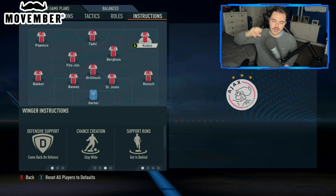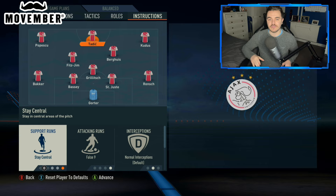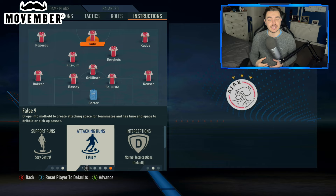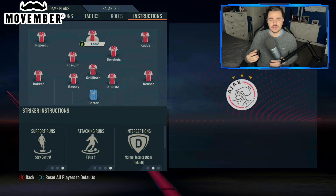Now with Tadic, support runs is stay central — not looking for him to drift out wide. We want him to be that focal point in attack. However, his attacking runs was false nine. What this does is it creates space not only for the two wingers to run in behind, but also for Berghaus to run in behind as well, which occasionally he will do — and it's how he scored a lot of goals in this career mode series. What it also does is it really helps with that possession system, because as you'll notice, possession can sometimes feel a little bit stagnant on FIFA. Using the likes of false nine helps to prevent that because you're just creating more movement, getting more players closer to the ball, helping you overload that midfield. It kind of creates a diamond, if you will, because of the fact that he's dropping into midfield — so that was really fun as well.